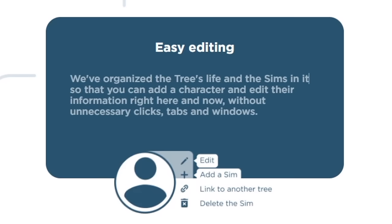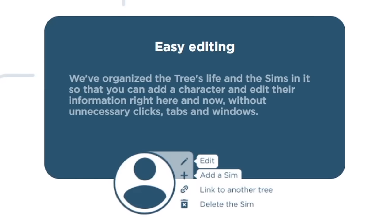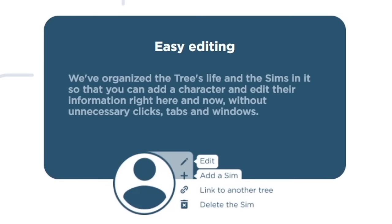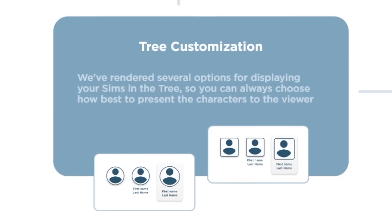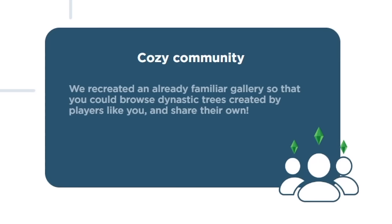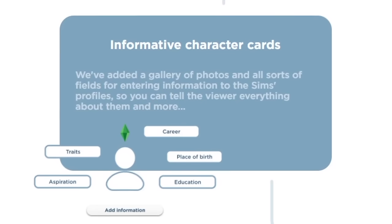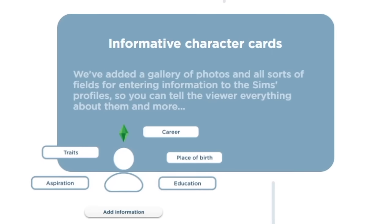They highlight easy editing — organized so you can add a character and edit their information without unnecessary clicks, tabs, or open windows. Tree customization lets you choose how best to present characters to the viewer. There's also a cozy community gallery so you can browse dynastic trees created by players like you, and they've added a gallery of photos in all sorts of fields for entering information into a sim's profile.